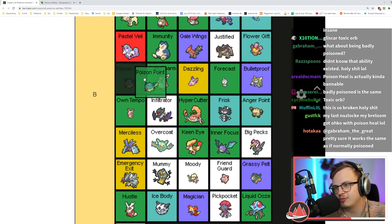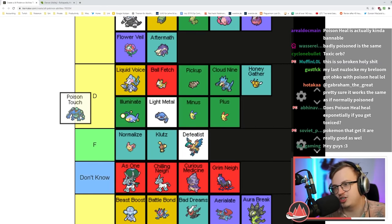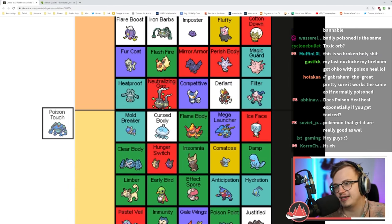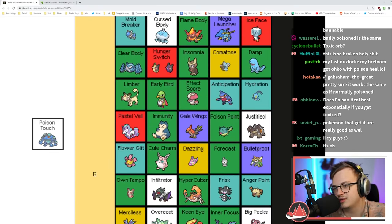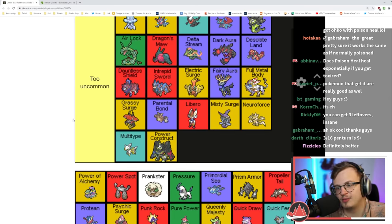Poison Point poisons sometimes on contact — one of the worst. I think it's better than Cute Charm at least. Poison Touch can poison when you make contact — better than Poison Point, but not by a lot. Power Construct is too uncommon.